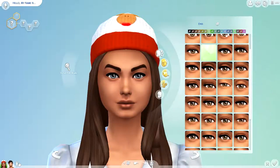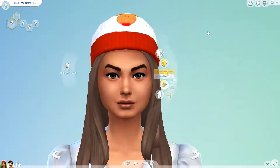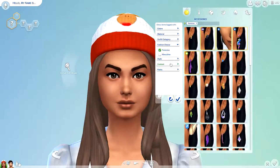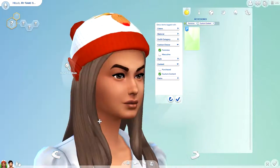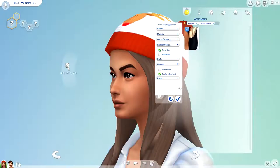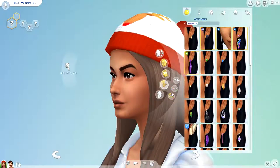Now let's look at eyes. The ones I downloaded are randomly generated on the sim already. These are all Maxis match, which is great — it's kind of completely changed all the colors in a really nice way. I'm thinking maybe something a bit darker, or maybe the blue ones — I kind of like how those look. Let's go with one of the blue options.